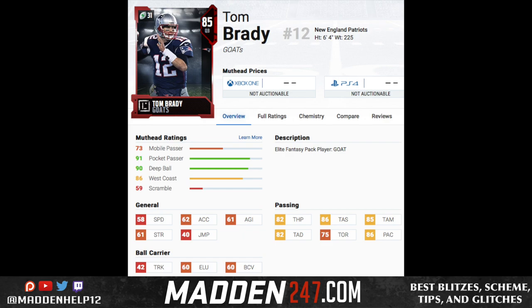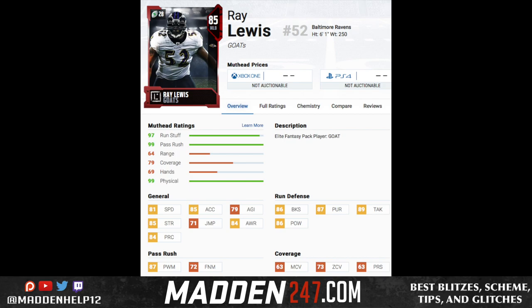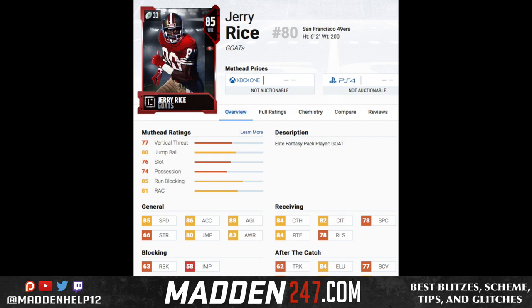Next up we have Ray Lewis. He's actually really good — 81 speed, 85 acceleration, 86 block shedding, 86 hit power. The standout is his pass rush power moves rating, which is really high, so you could put him at outside linebacker and have him rush off the edge. He can stay on the team for a while because of that 87 power move, and he's useful even in run situations thanks to his 85 strength and 86 block shedding. He's one of the guys I'll be looking at for my GOAT player.